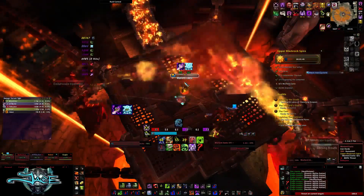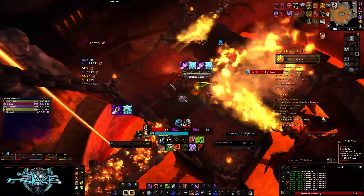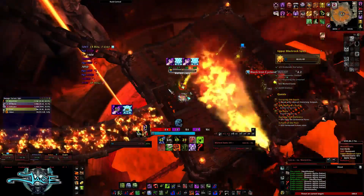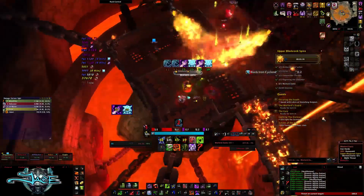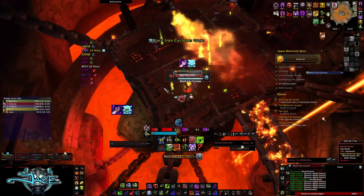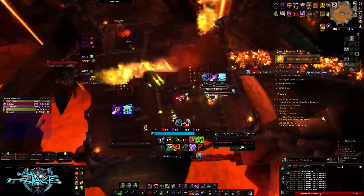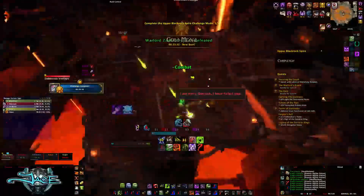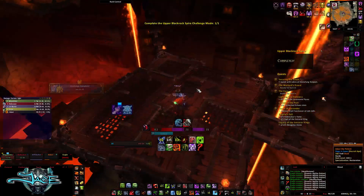Thankfully, since I have a battle res, I can res the druid, and the druid can res the rogue. So even if you do die, it's not the end of the world if you have battle res. Once you've gotten the pulls down in this instance, a gold should be pretty easy to get. We found the hardest pull of the entire instance was the very first pull. Hopefully, once the boss dies, you will get your gold medal.